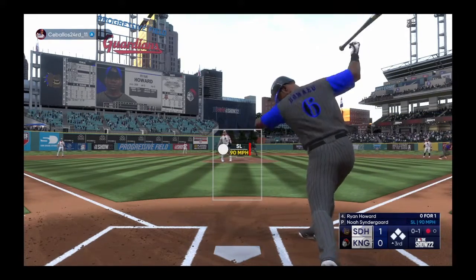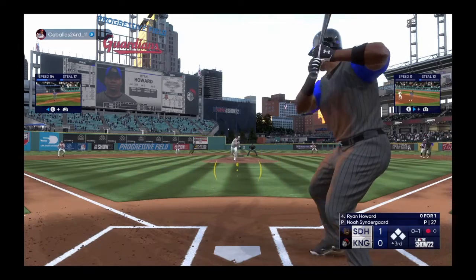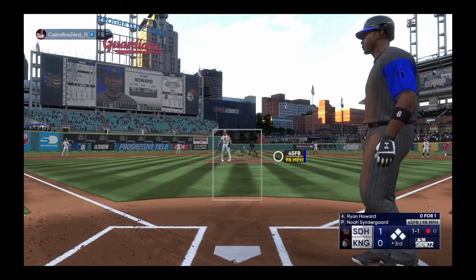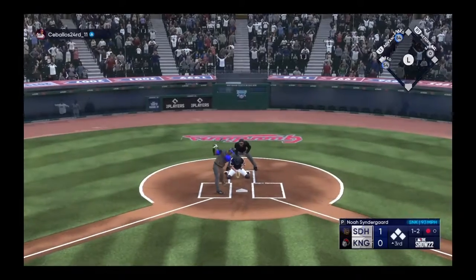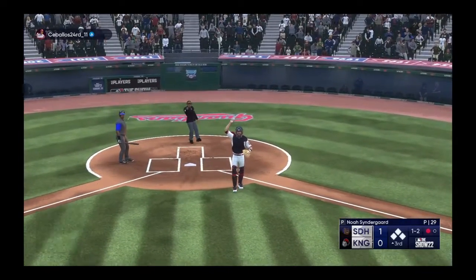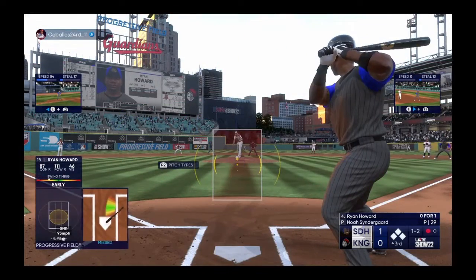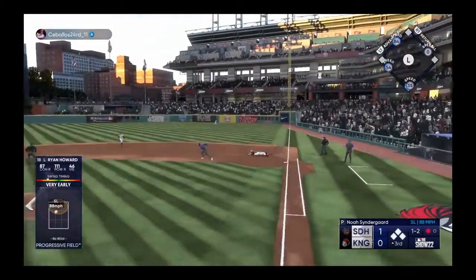Ryan Howard swings through that one, 0 and 1. Well, he's so good about trying to drive the ball to the opposite field gap in these situations. If he takes that approach, he could bust this game wide open. In the dirt but kept close — no advance — good job behind the dish.